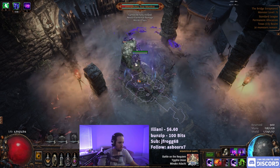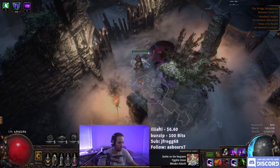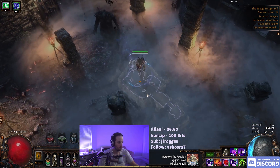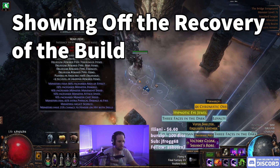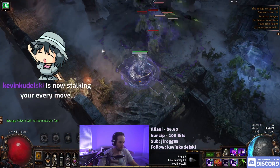I wonder if I can just tank him. Seems legit. I don't think the build needs it, right? You get enough regen from Essence Drain, it was just that wave was just very, very tough.